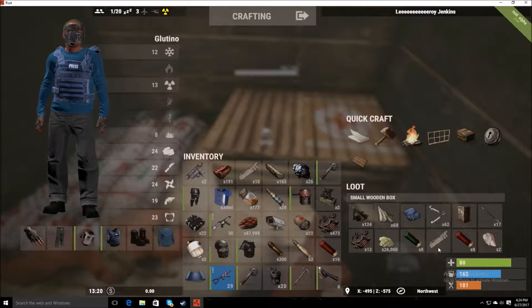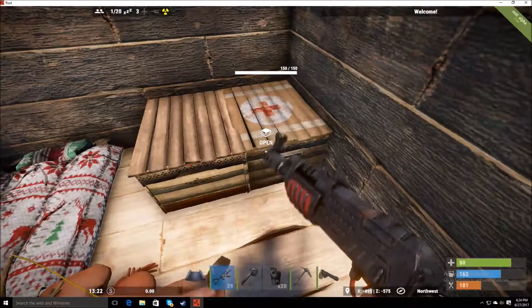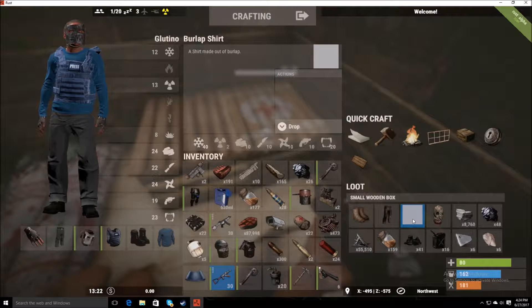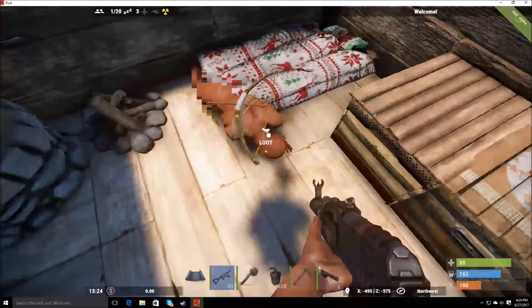Got some shotgun ammo. We'll check out what he has — I don't have any room for it but we'll come back and get it later. Shirt, crazy face mask, ooh — my club! Who is this dude?